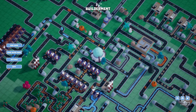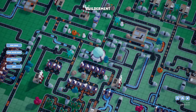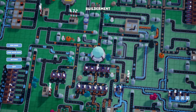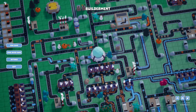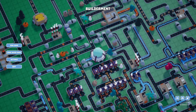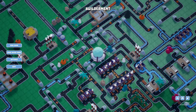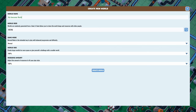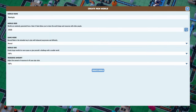Hello everyone, my name is Newton. Welcome to the Custard Experience, and today we are starting a brand new series in Buildament. If you're not familiar, please feel free to check out my first look video for an introduction. In short, Buildament is a factory building automation crafting game where you mine resources, craft items, and convey them all into a research lab to unlock more recipes, to ultimately send resources back to a dying Earth. Yes, it's a factory building game with a little bit of a story.